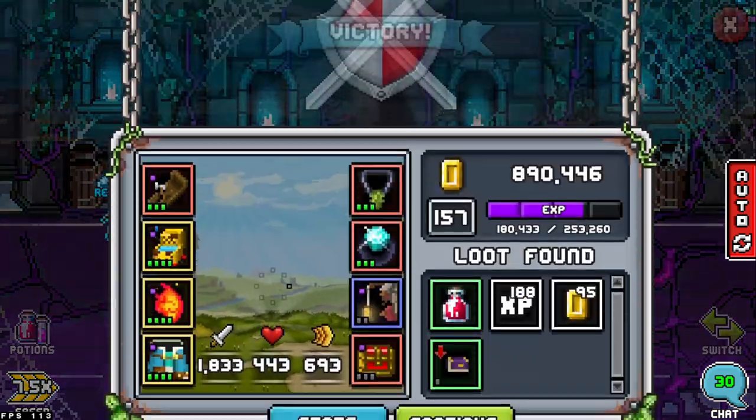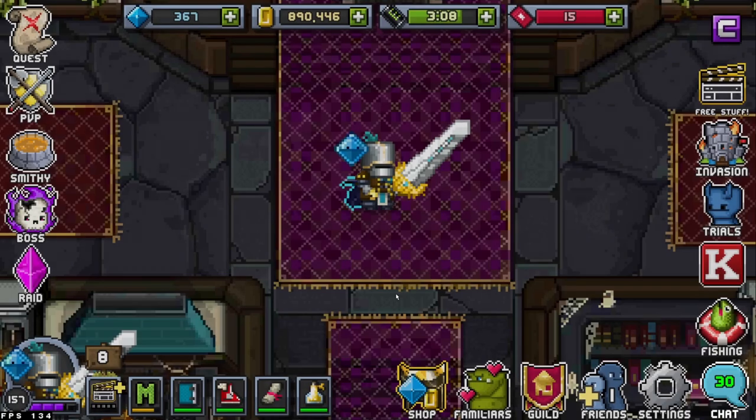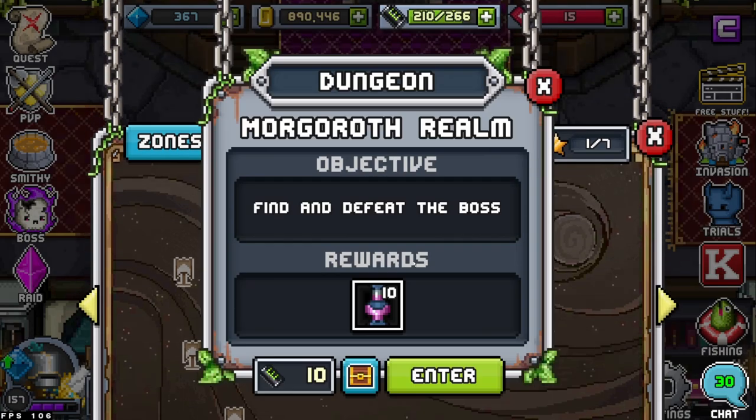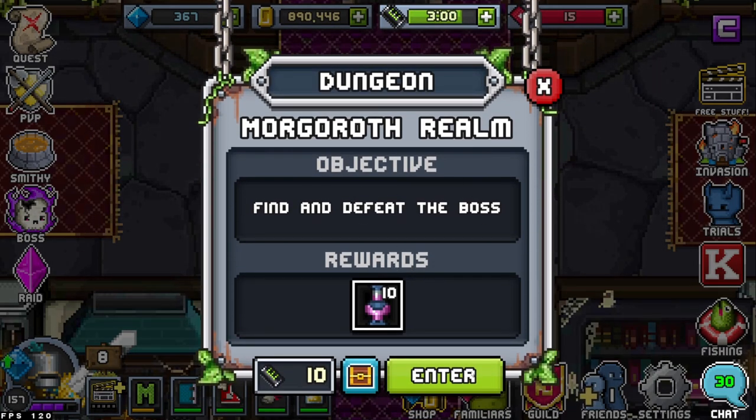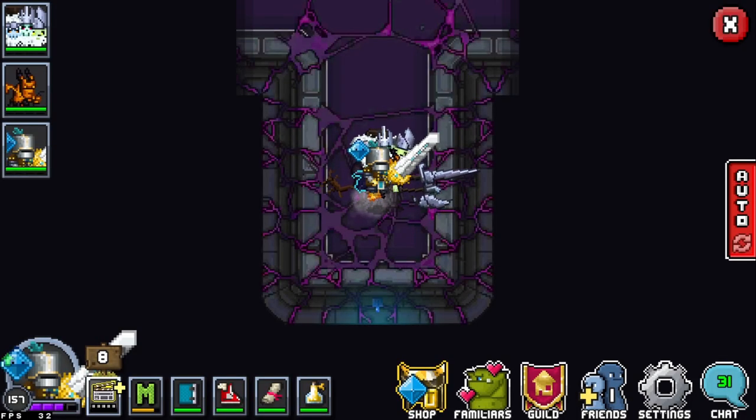We're pretty much done with this area. That was actually harder compared to the last flags — we've got to watch out. I only think there are two parts to this, but I could be wrong. We have another fight to beat the boss. Keeping the same team. I'll auto on through unless I come across a boss that's giving me problems.